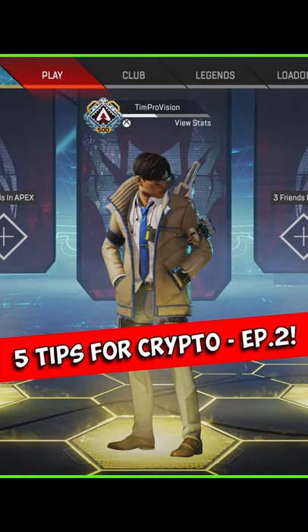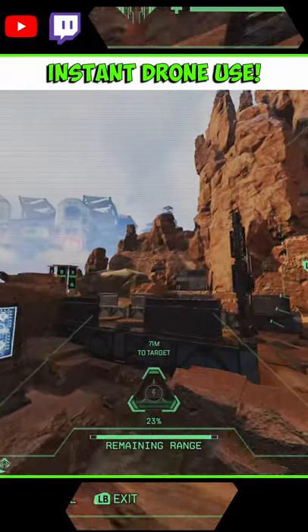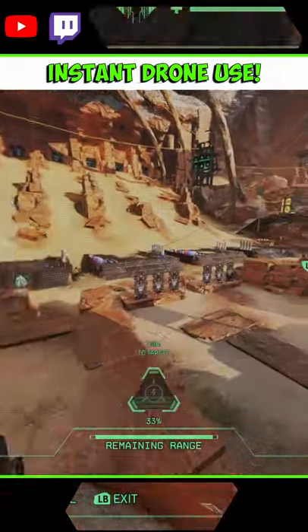Here are 5 tips to make you a better Crypto player. Crypto can activate his drone almost instantly by mantling a ledge or a wall while using that tactical ability. Doing this will bypass part of his animation.